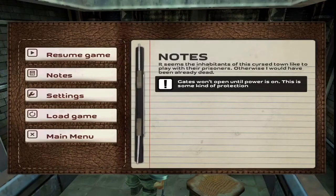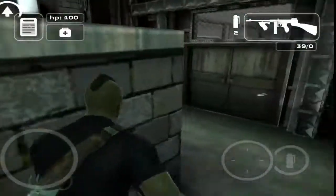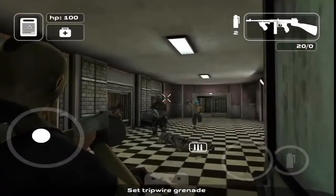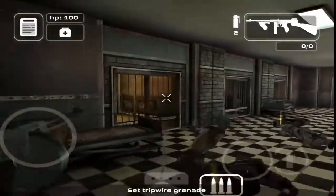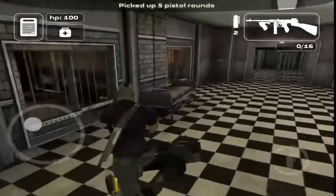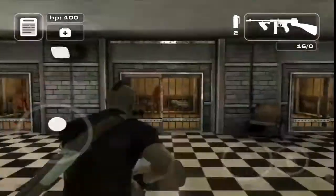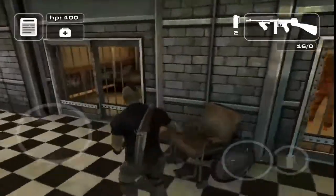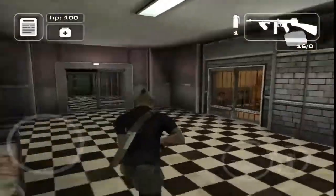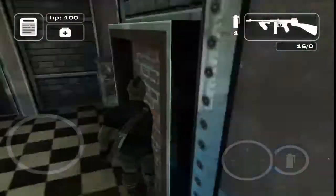Gates won't open until power is on — this is some kind of protection. What do I need now? Let's kill all these guys. I'm not throwing my grenade — now I'm out of ammo. Let's get that ammo though. Oh, there's more of these guys here. I feel bad for them though — they don't gotta live like that. He didn't die — I mean, I tried, but it's all good.